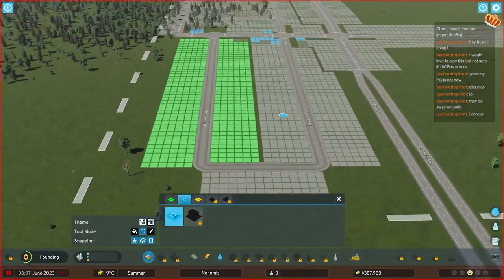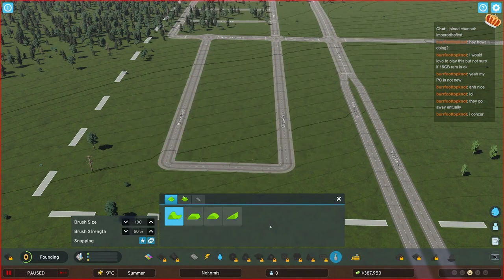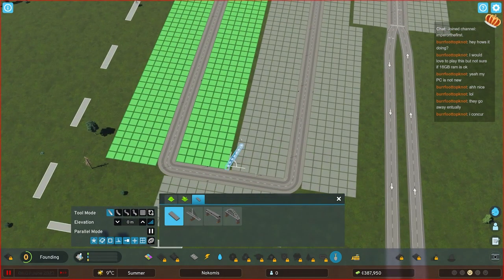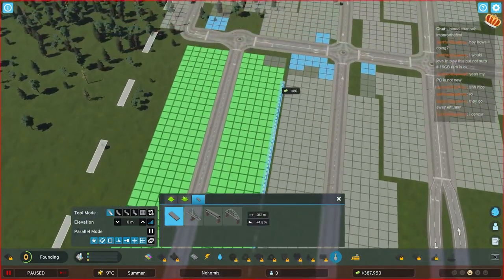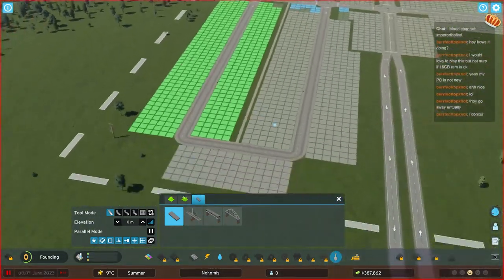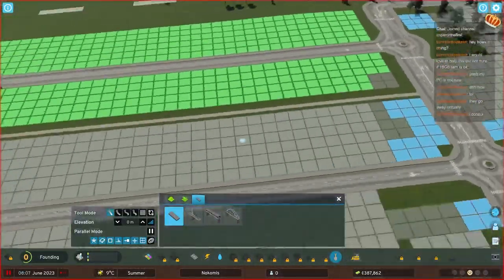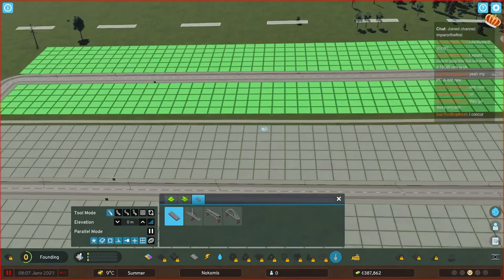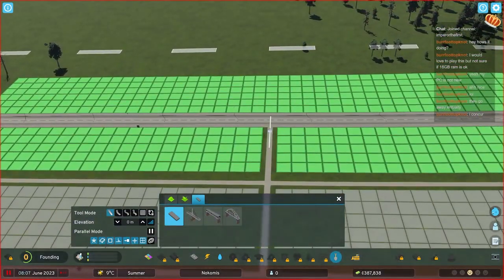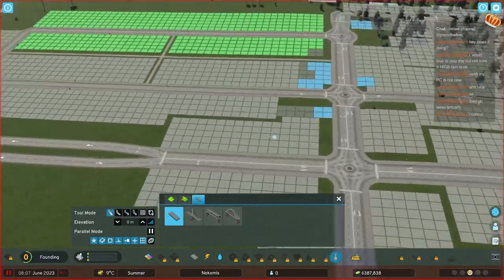Another thing we might try - because we already have this little gap here - if we go here, we can build pathways. I do love me some pathways. We'll lose a little bit at the back end here, but this way pedestrians can just walk all the way here, and people have an easier time to get around. If you build them early, it's just going to be that much less of a hassle.